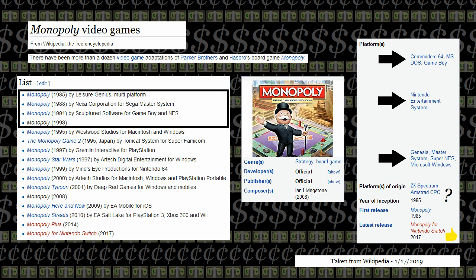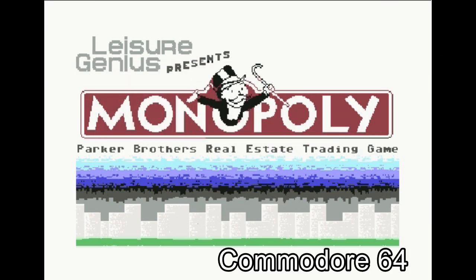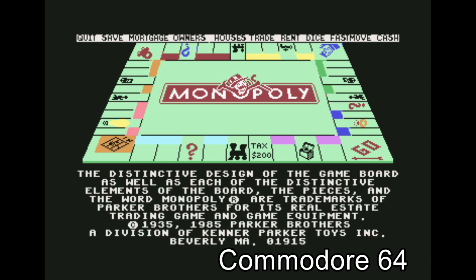The first video game versions of Monopoly appeared around the dawn of video games themselves, on home computers like the Commodore 64 and IBM compatibles running DOS and Windows. Many unlicensed versions were made back then, but eventually Parker Brothers got on the ball with some official versions. I had to play these early versions on emulators like DOSBox. Both were called Monopoly Deluxe and were published by Leisure Games, but both were fairly different. The Commodore 64 version is for two to four players, any of which can be human or computer.